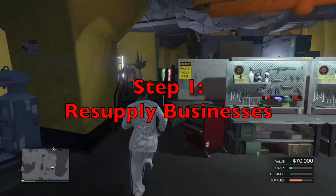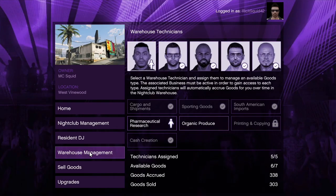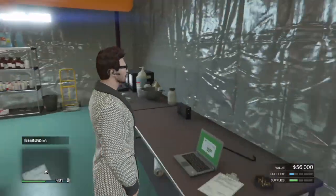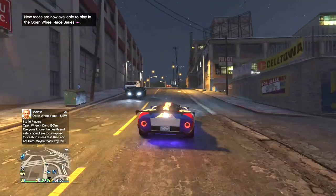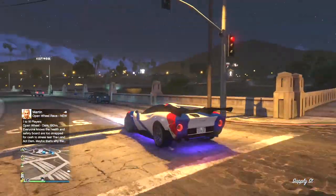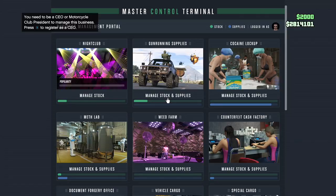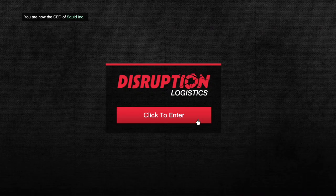The first step of this cycle is pretty simple: all you need to do is resupply your businesses. For solo players, this just includes the bunker, since the nightclub restocks itself as long as you have your technicians assigned to collecting products. For people that play with friends, it's the same thing, except you also have to resupply the cocaine lockup, meth lab, and counterfeit cash factory. Traveling to all these locations might be a bit time consuming, especially if they're really far away from each other, but if you own an arcade, you can purchase the master control terminal, which allows you to check up on and resupply all of your businesses from a single location. This will save you a ton of time, and if you have the money to spare, it's definitely worth the investment.